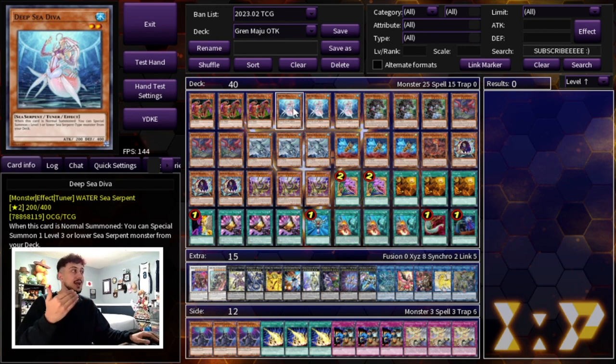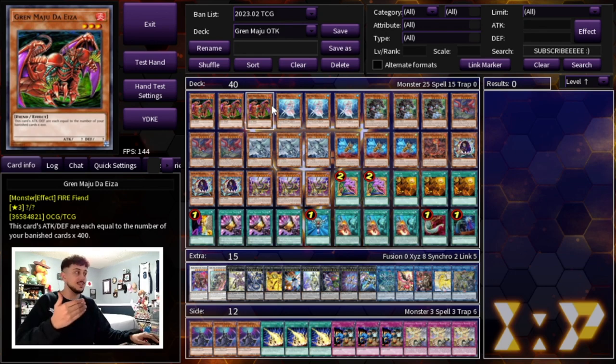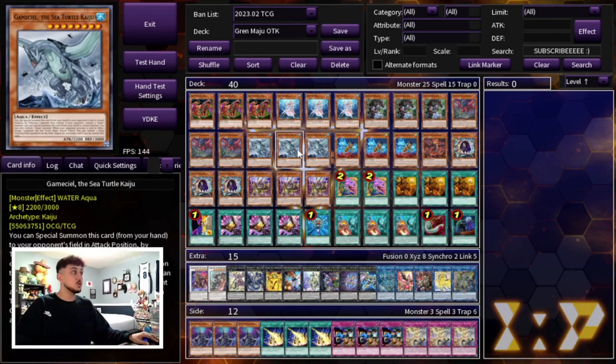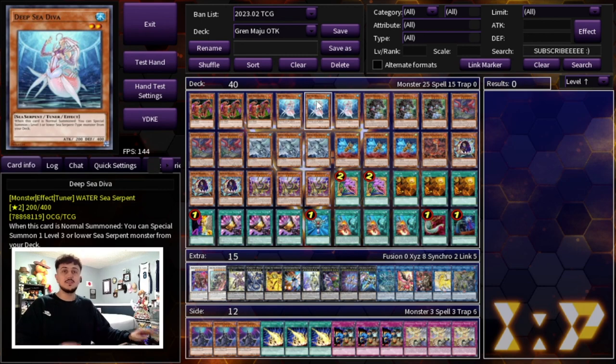Deep Sea is going to give you access to a card in the extra deck that acts as a Gren Maju especially in a deck like this one, and that's Cheng Ying. Cheng Ying gets so beefy because it gains 100 attack for each banished card. So if you don't have access to the Gren Maju, Diva gives you access to the Cheng Ying which is kind of like an extra deck version of Gren Maju, which is really really powerful.